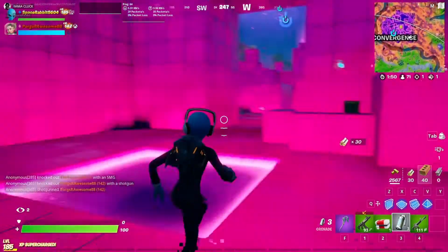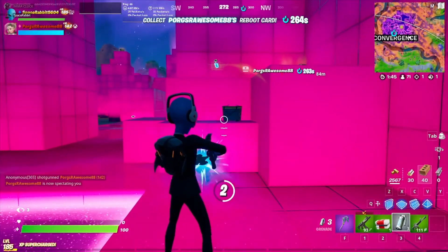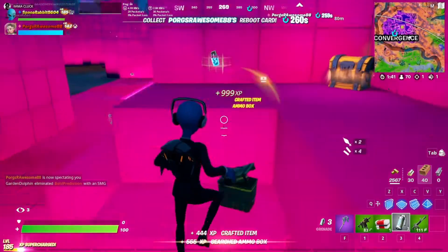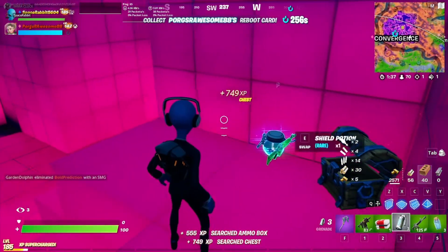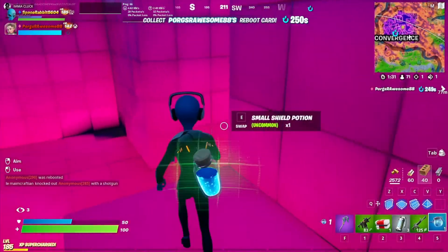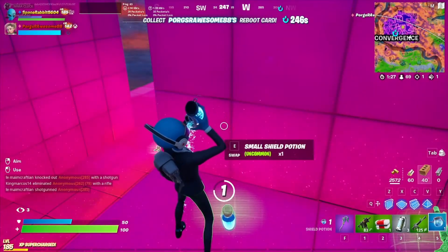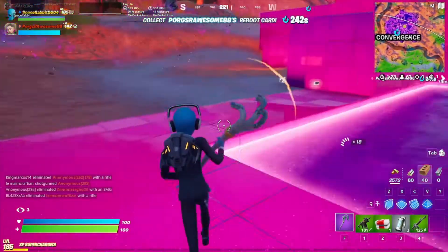They just shot me through a wall. Did they have a rail gun? No, they had a gray shotgun. Maybe the wall wasn't built all the way? No, it was like one of the cube walls. Either they're hacking or it's a glitch.